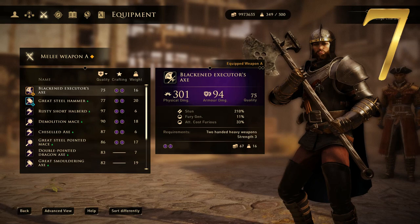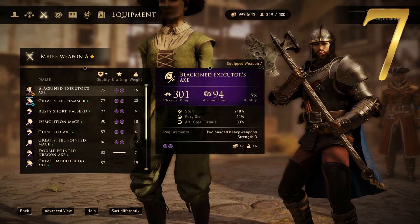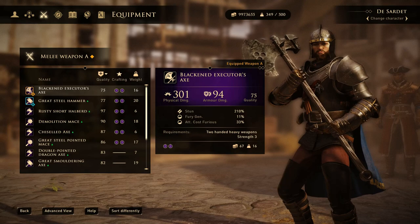At number 7 we've got this great brute of a weapon, the Blackened Executioner's Axe. This one has a physical damage of 301 — pretty high — and a nice armor damage of 94. Unfortunately, being a big two-handed weapon, it is a little bit slower than some one-handed weapons, so I personally don't use them as much. But with that being said, it does have strong armor damage, so it's great for getting in, getting two or three swings, breaking down the enemy's armor, and then getting your better quicker weapon out. That is number 7.